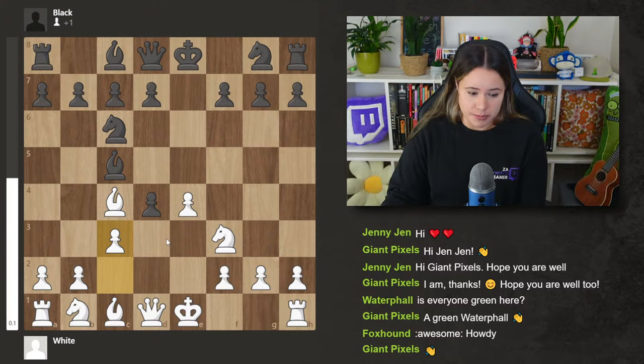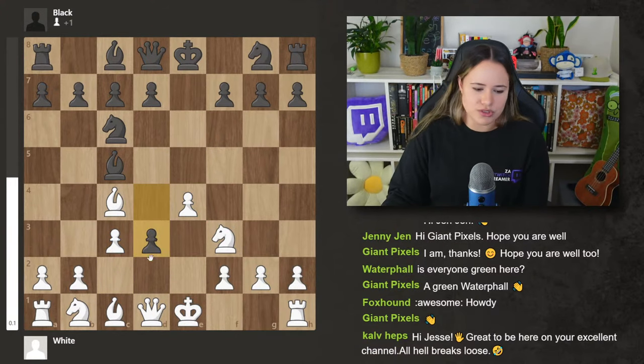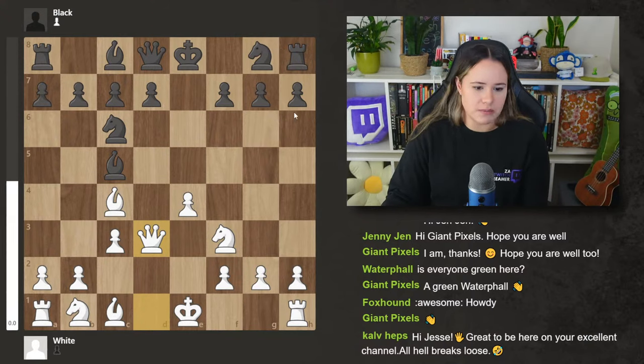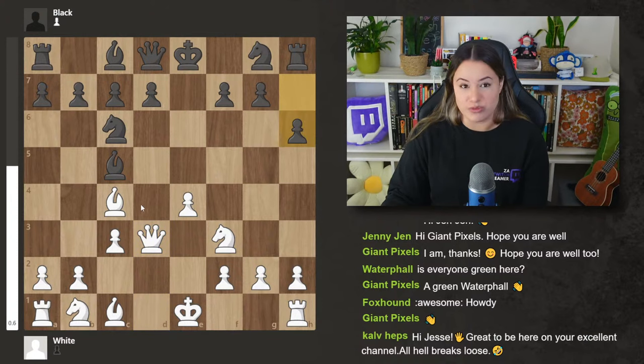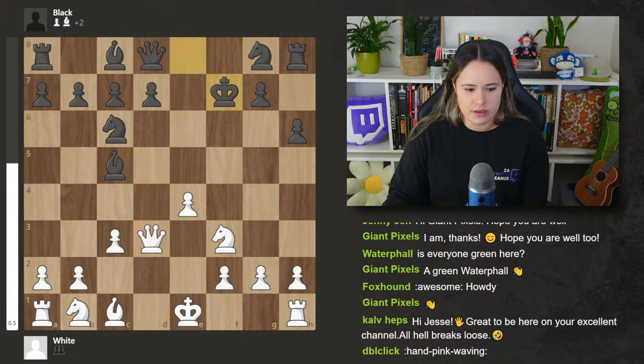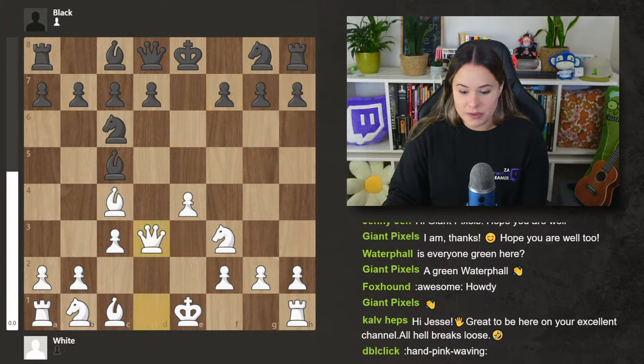There are a few things black can do to respond. They can ignore it, but then you just capture back, get a two-pawn center — the strongest thing in the world, everything white would ever want. Or they can push the pawn. This is one of the most annoying responses because you capture back and don't get a two-pawn center — they're basically giving the pawn back. But you still get a lot of space and prospects. For instance, if they play some random move, you have this beautiful tactic: bishop takes f7, king takes f7, and queen d5 check, forking the bishop and the king.